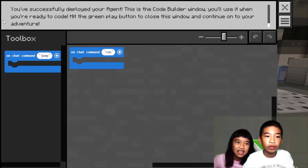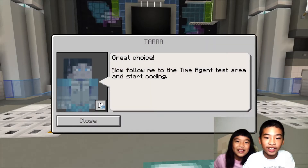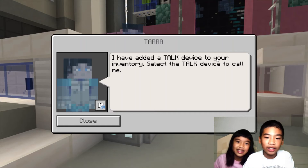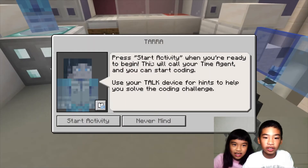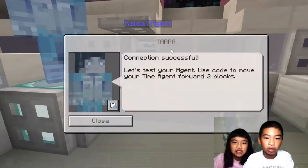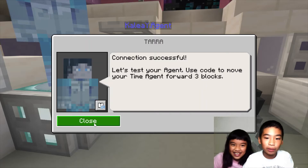Use the code builder window when you're ready — hit the green play button to close this window and go to your inventory. Now follow me to the time agent test areas. I am adding a talk device to your inventory. Select the talk device to call me. Press start activity when you're ready to begin — this will call your time agent and you can start coding. It's Banshee! Connection successful. Let's test your agent.